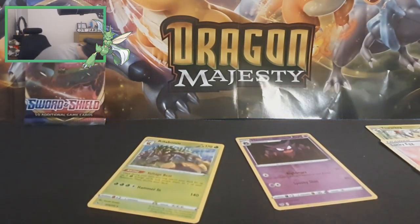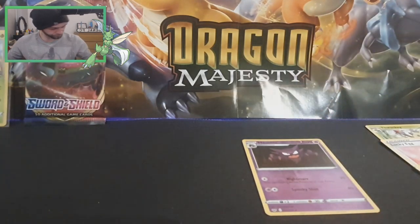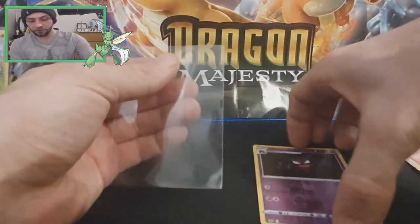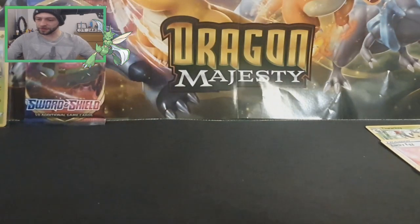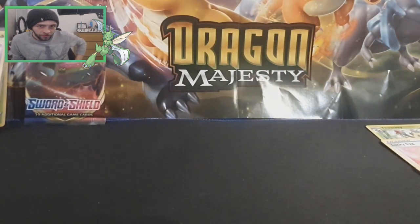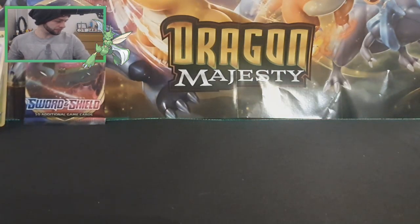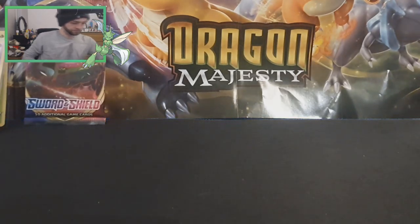It's very hard to price these at the moment because the market is all over the place. So before these came out the Marnie was like $200, then it went all the way down to about £90, now it's sitting at about £50 to £70 — the same as Zacian. Or Zacian, whatever you want to call him. The gold card.